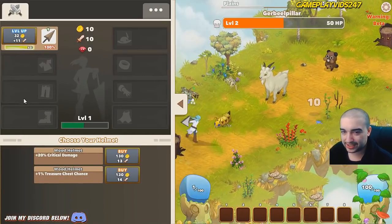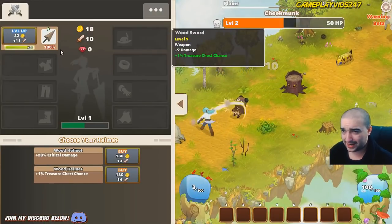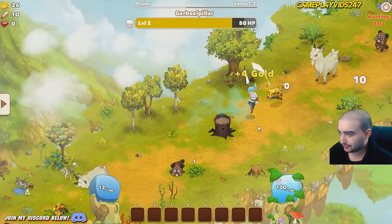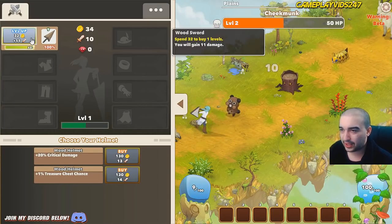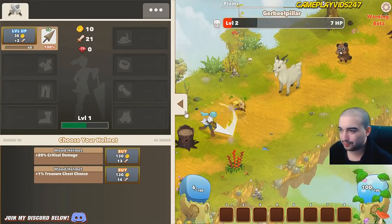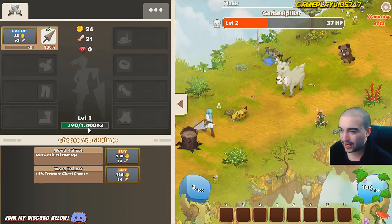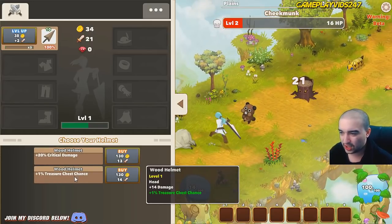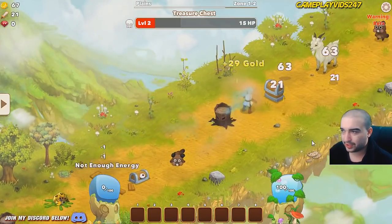I'm just trying to smash through these mobs as much as I can. One more level now until we get the wood sword to level 10. We're halfway to level 2 as well, then we unlock our first skill point. Level 10 sword now — 21 damage per swing. Definitely can't complain with that. I'm going to try and save up for the wood helmet, which gives us a 20% critical damage increase.